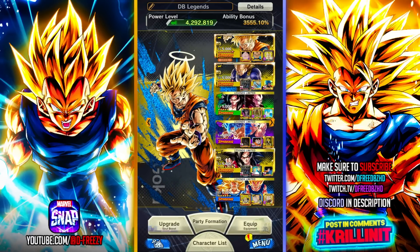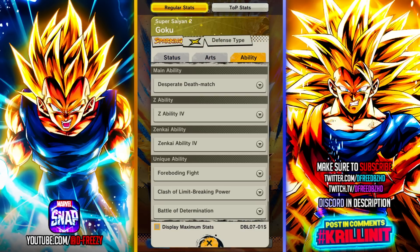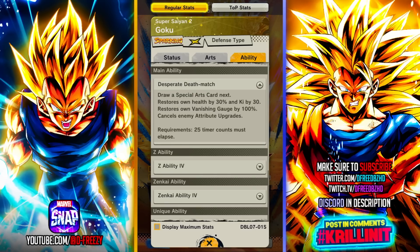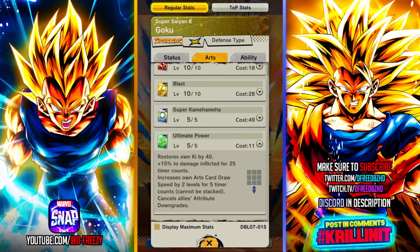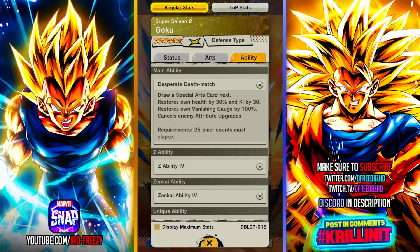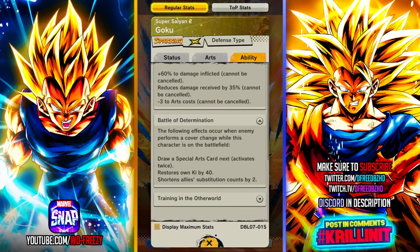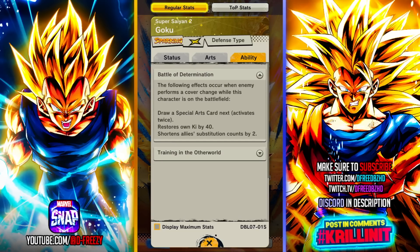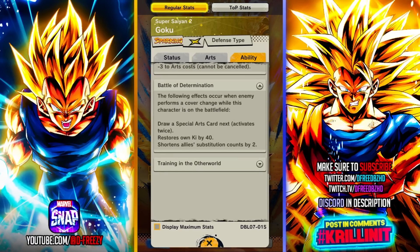This Goku is pretty awesome — I like him a lot. What they did is they allowed him to do what he wants to do better, which is more so walling off the opponent. They gave him vanish restoration, which is nice. The green card now picks up draw speed, restores ki, gets damage, and cancels their upgrades. He can also draw that green on the main ability. Very nice stuff. Also whenever they switch versus him, he draws a green twice, restores ki, and gets a sub countdown for allies.